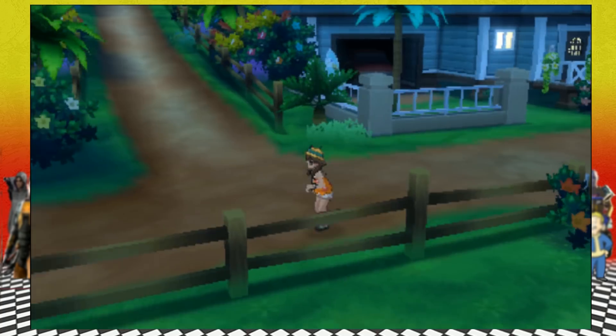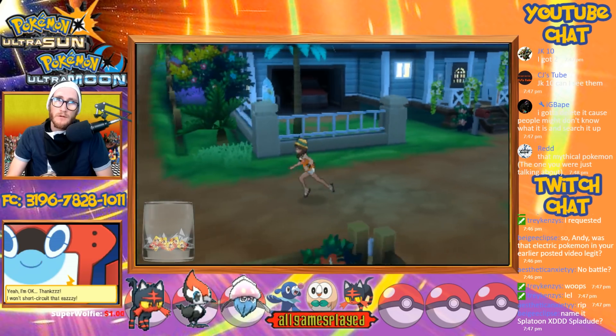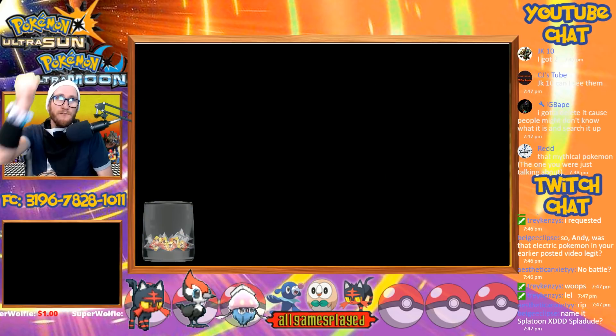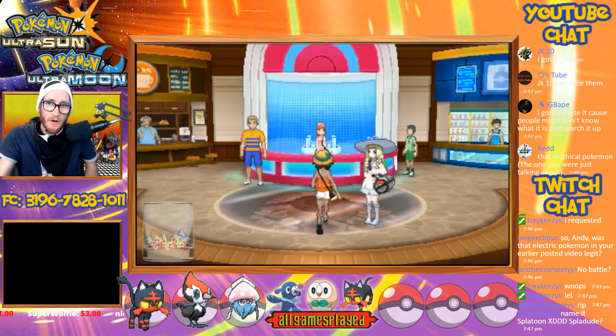Then Lily takes you over here and shows you the first Pokemon Center. We finally unlocked it! That means, guys, we're going to give away another shiny Pokemon!